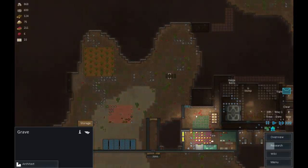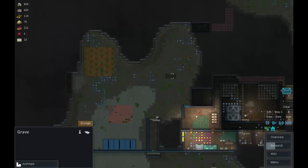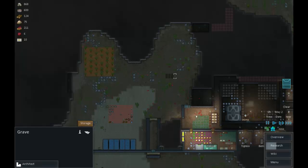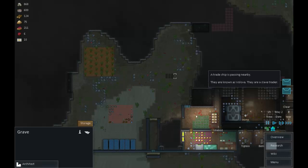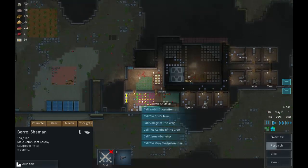In the storage settings, take off 'allow strangers' - I wish you could do these in bulk but you can't. Storage settings: take off strangers. If a colonist dies they get a burial; if a passerby dies they don't.